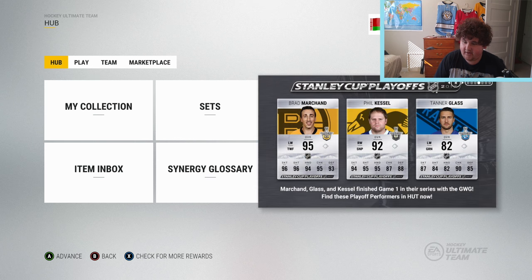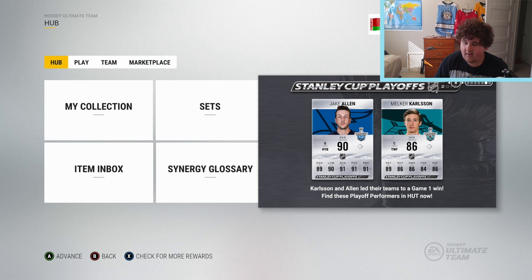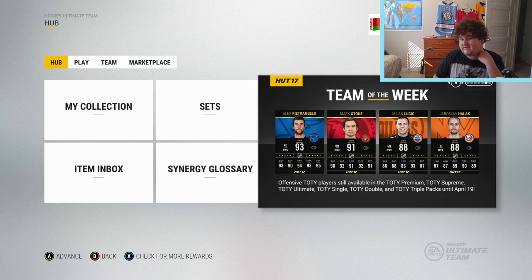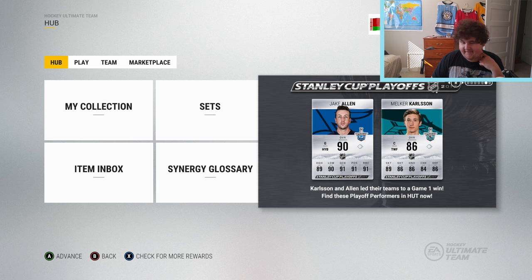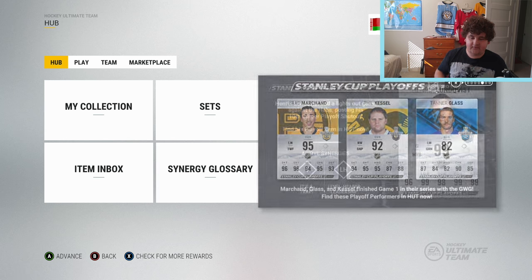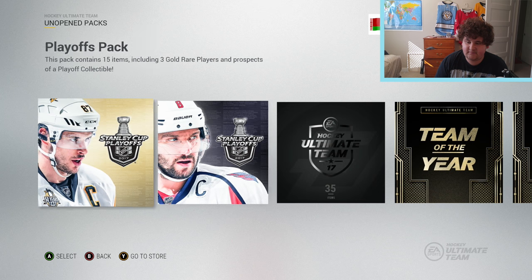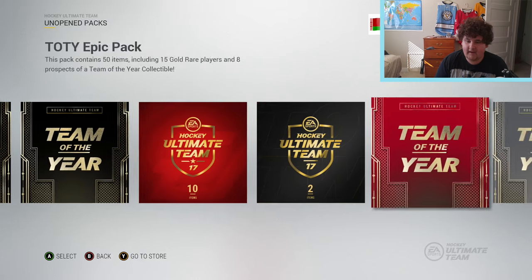Tanner Glass got a Stanley Cup card - he had a freaking fantastic backhand shot. Phil Kessel's card looks sick. 99 Lundqvist - his 10th career shutout, I didn't even know that. Melker Carlson got one and Jake Allen as well. So players that play well are going to get Stanley Cup cards every game it seems. Hopefully we can pull one of them today - that would be really cool. If not, there is still Team of the Week and there might be Team of the Year in these packs.